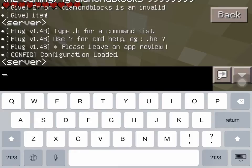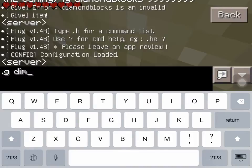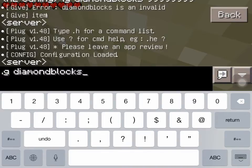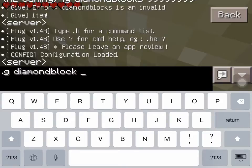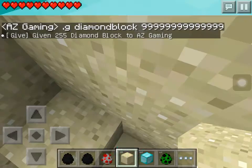This will give you anything you want. I'll give myself diamond blocks — D-I-A-M-O-N-D-B-L-O-C-K-S. Don't put the S at the end because if you put in S, it won't give you the blocks, I promise. So I'll type in a random number to give myself diamond blocks.